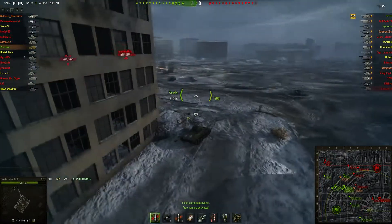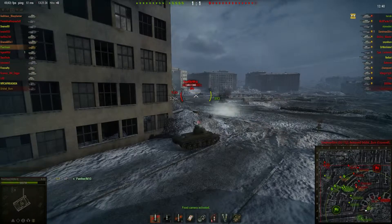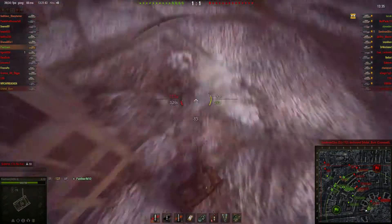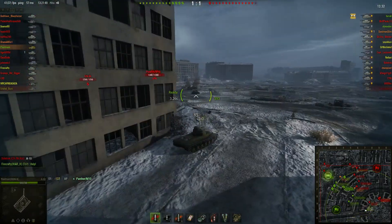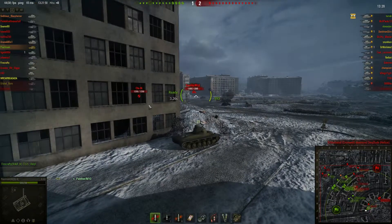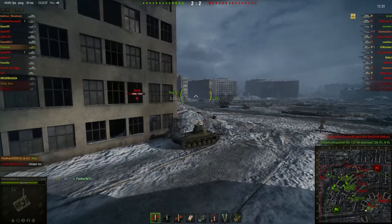He's a 50% player trying to do damage, and he really shouldn't — he just gets wrecked. So I come out and try to do some damage because they've all fired and they're all distracted by the Cromwell. They fire again, so I figure it's a good time to come out and try to do some more damage. The pen isn't very good, and I get a lucky bounce. Right now I'm all by myself, and there's three tanks right there, plus this Chi-Ri around the corner. That Chi-Ri's scary — if he pushes out, I'm dead.